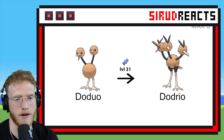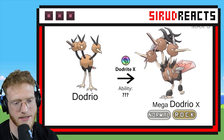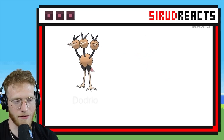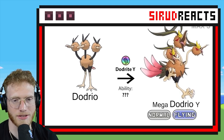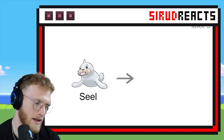We get a Magneton one. Dodrio — give me four heads. There has to be four heads. Normal Rock? Not even Flying and it's a bird — that's crazy. That one's cool — I like that one. Normal Flying. Okay, I don't hate it.